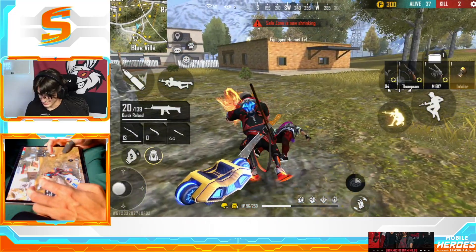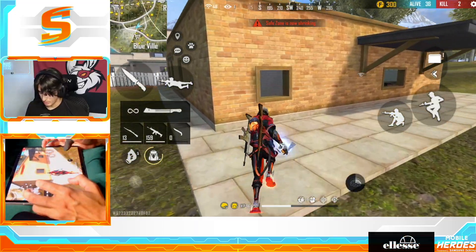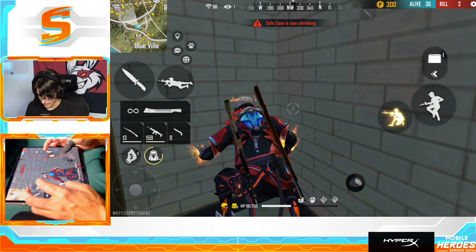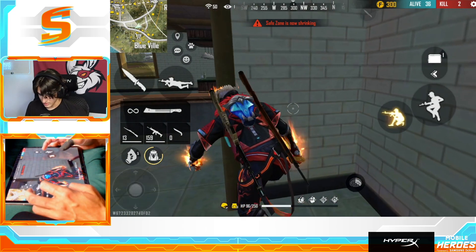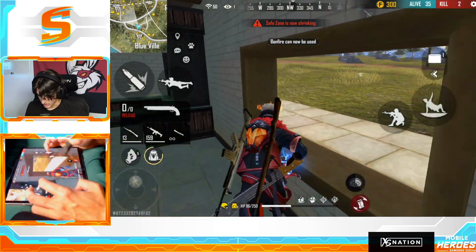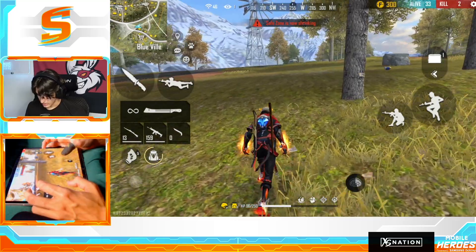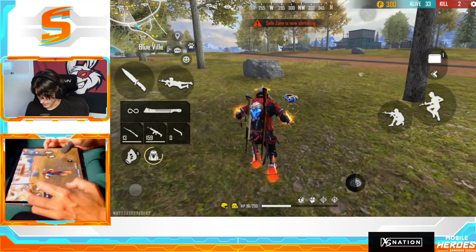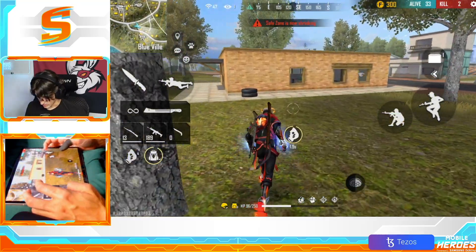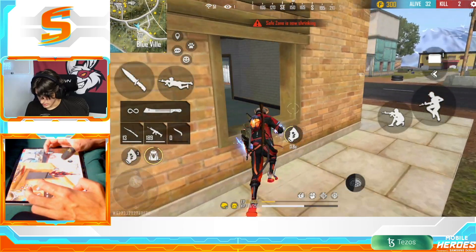All right, there we go — that was kind of scary. I thought he had me. He was definitely outgunning me for a bit, but luckily I hit that nice shotgun shot on him and it stopped him. I don't have any heals though. I might risk running out to the other guy I shot to see if he had any — nope, no heals either.